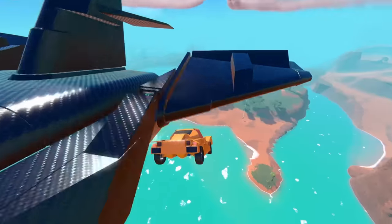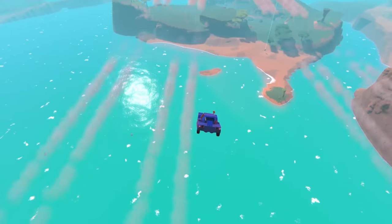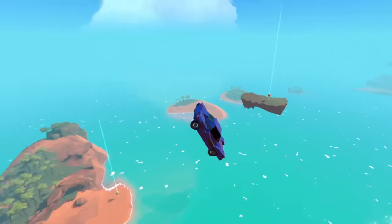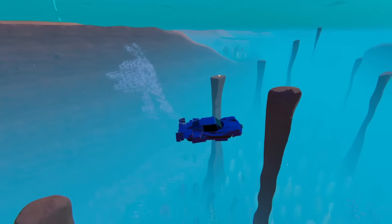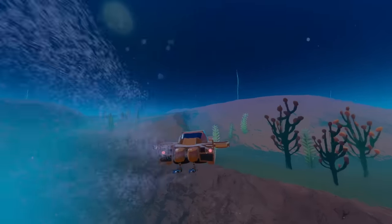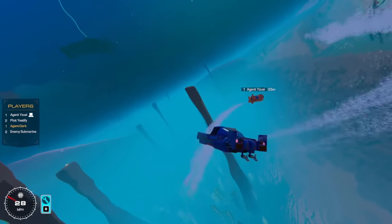And here we go. Dropping. Agent dropping. And then transform. There we go. Okay, Agent Dark, we've made it. We need to locate these submarines.